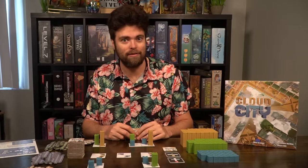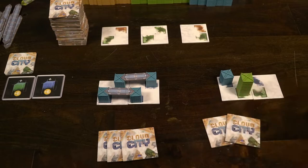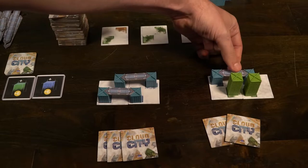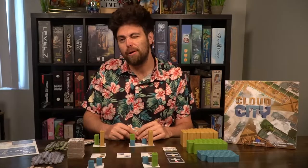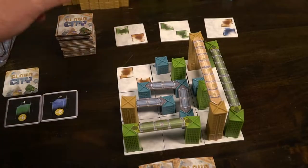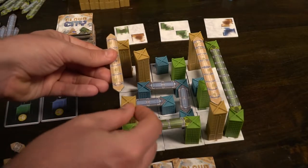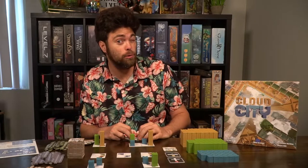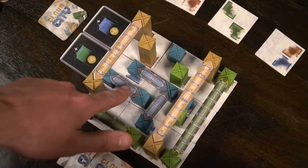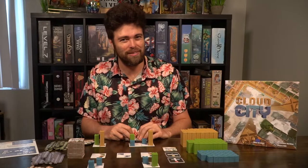Once you've done these four steps, it'll pass to the next player, and each player will do these exact four steps. The game will continue in rounds until every single player has made a 3x3 grid of nine tiles and built walkways to connect their buildings of the same color. The farther your buildings are, the more points you'll score, and if you can connect buildings in the way the objectives want, you'll gain victory points. After that, you'll score your points and whoever has the most is the winner. Rather simple, quite unique, and with some strategy involved — let's talk about my review.